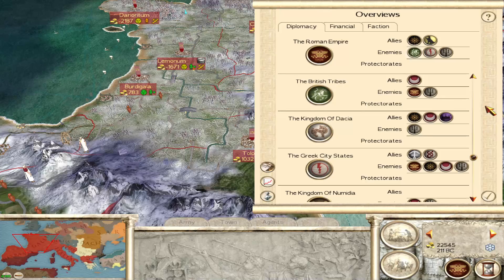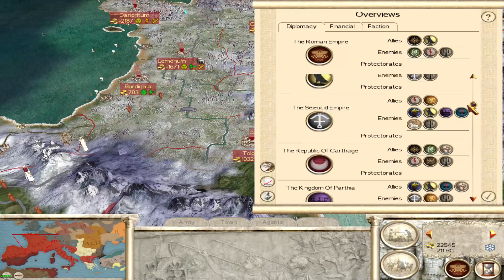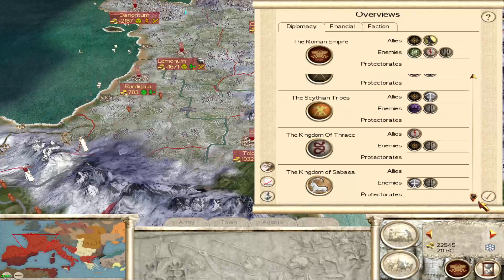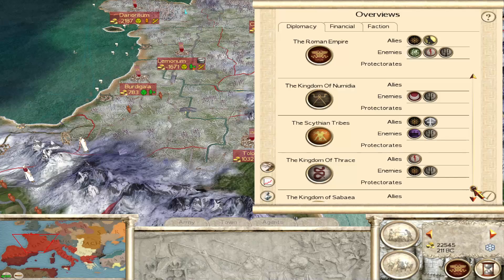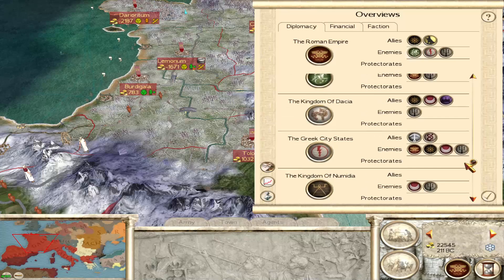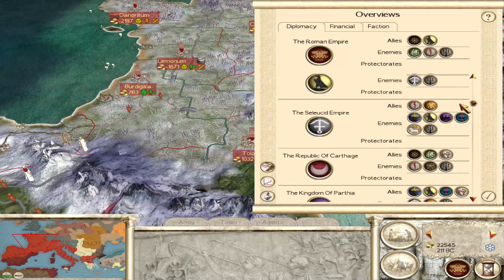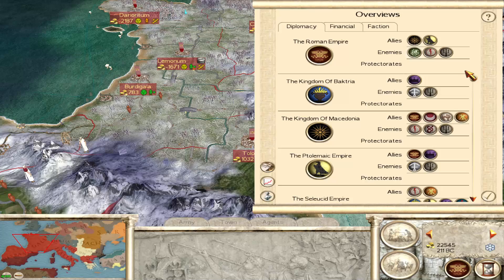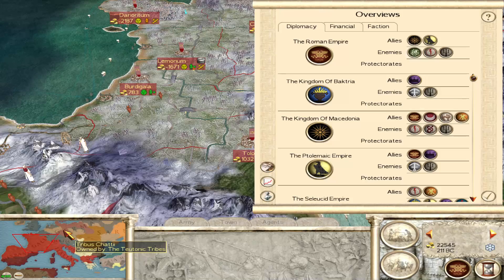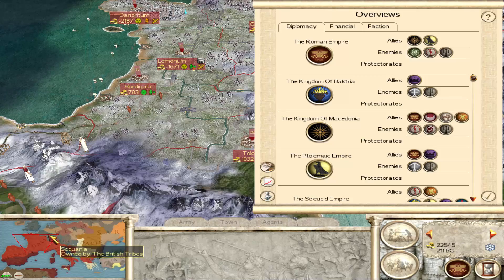Are the Germans still around? Let's see if they are. I don't see them — Sibir, Thrace, Assyrians, Numidia, Greeks, Dacians, Britons, Pontus, Arthas. Nope. The Germans, although it does show them up here, must have been wiped out by somebody — perhaps a combination of Dacia and the Britons.